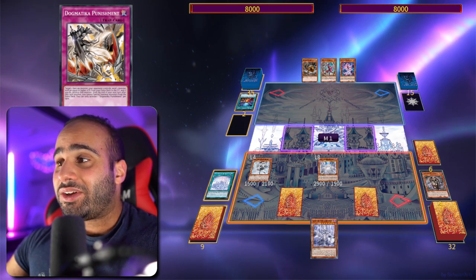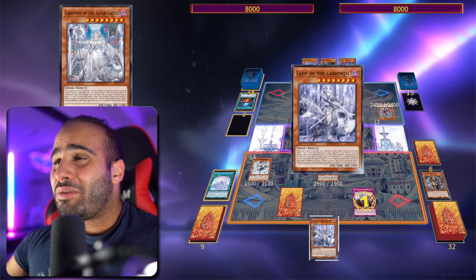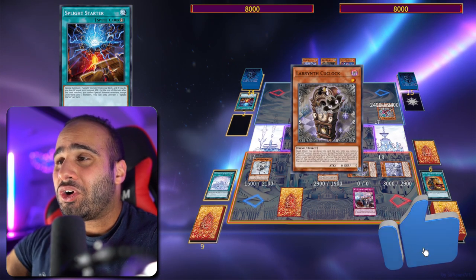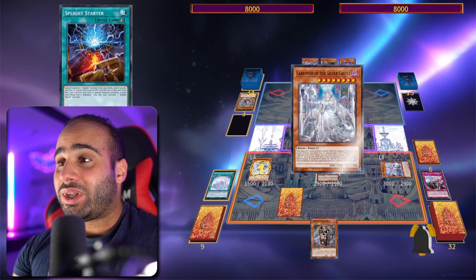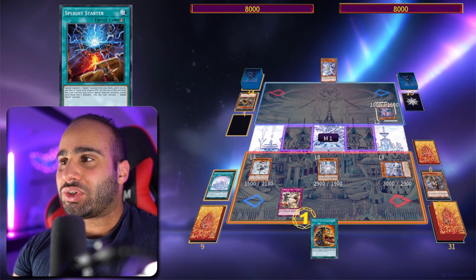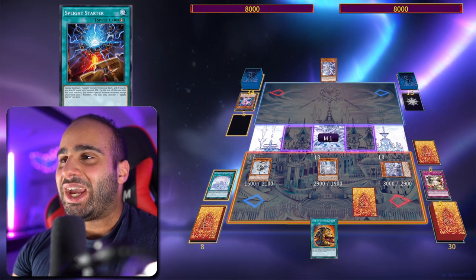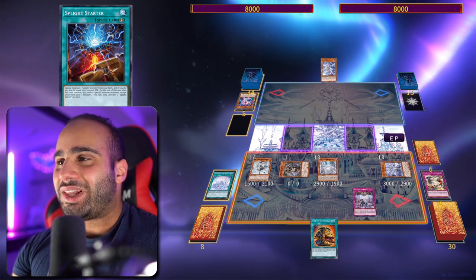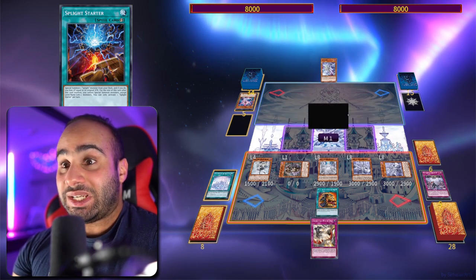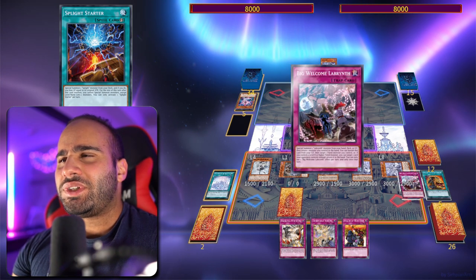I can get back another trap card with the Lovely Labyrinth and destroy a card in my opponent's hand on turn one — like this is insane. I keep destroying more cards in my opponent's hand, bounce back the Cook Lock, destroy the Fenrir, draw one card, then destroy another card in my opponent's hand. I'm basically hand looping at this point. Use the trap card — Dogmatika Punishment in this context — get another card, revive a fiend monster with the field spell, summon the Lady. I basically have game on board.